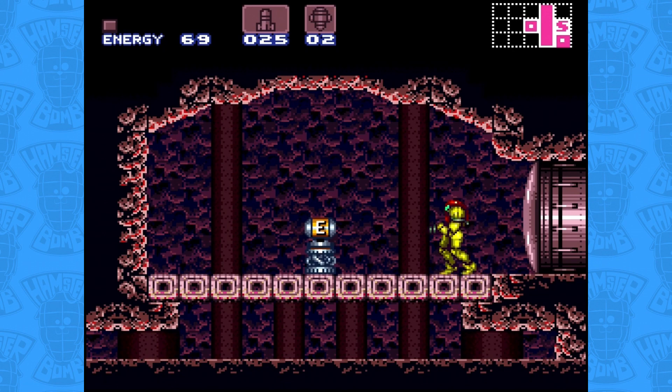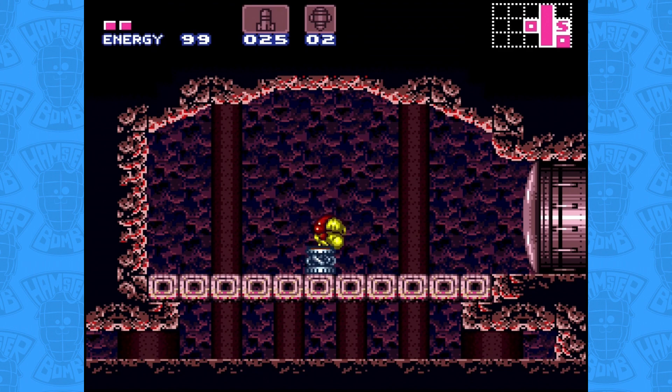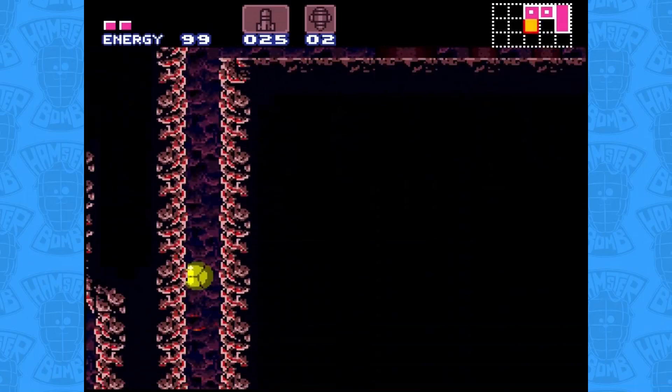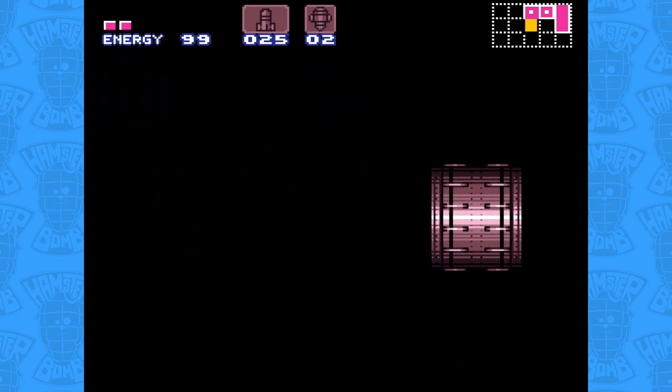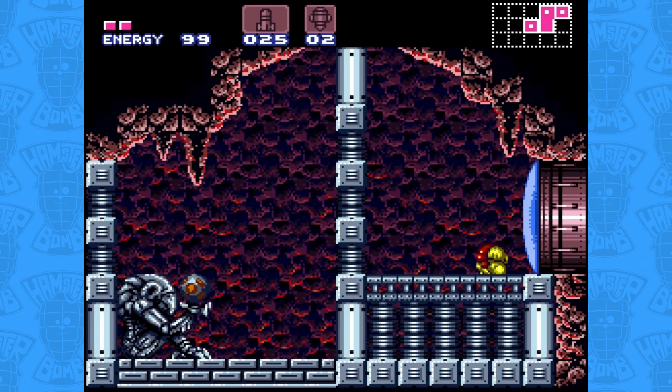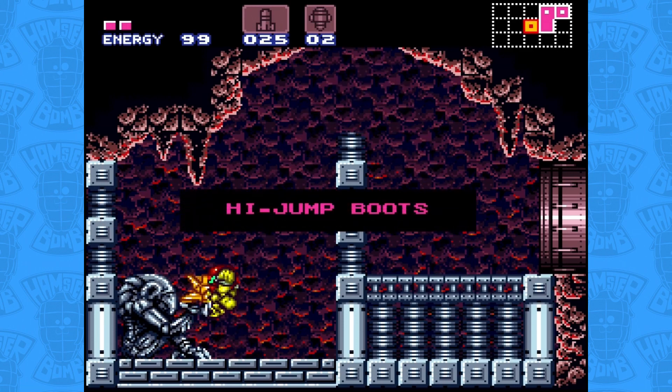By either bombing the floor in front of it or stepping on the pitfall blocks behind it, we trip into a narrow tunnel just small enough for us to squeeze through. It drops us down a long shaft and leads us to a new blue door, which luckily takes us to a Chozo statue — but it's locked behind a wall. Not giving up, instead of bombing the floor, we shoot the wall, and at the top it will fizzle away, providing enough of an opening for us to jump over the wall and claim the upgrade. Shooting the orb, we can now claim the High Jump Boots.